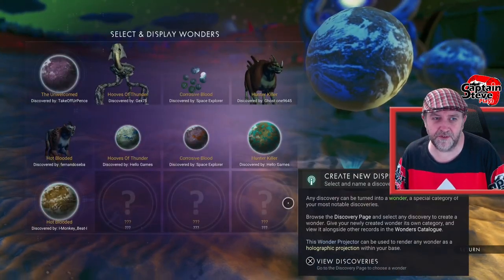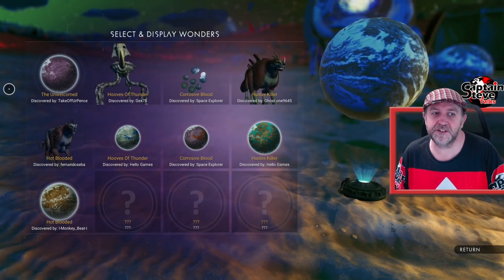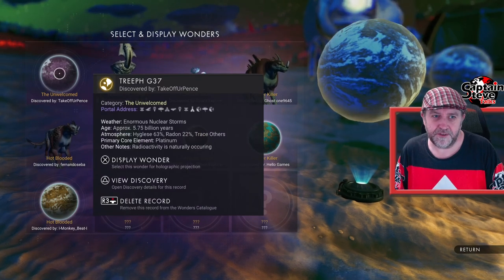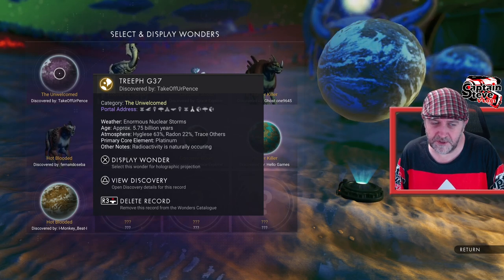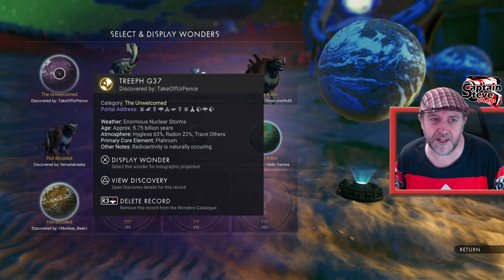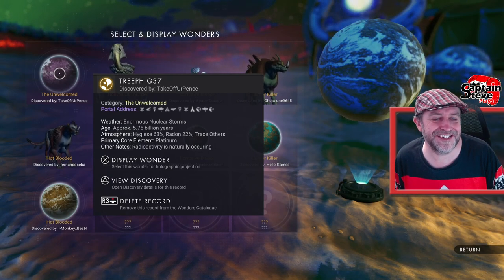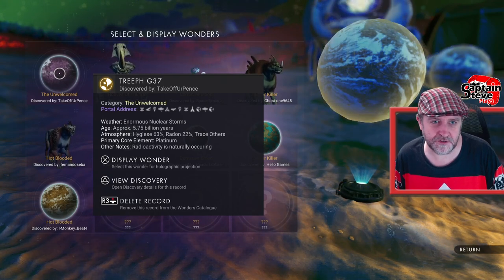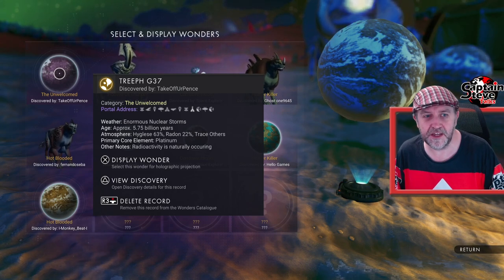First, the Unwelcomed badge is to visit a planet that has some sort of hazards. This is where I managed to do that — there's the portal code for that planet. All these are inside Eisentam. If you didn't realize, the expedition takes place in Eisentam, which is galaxy 10. As long as you're in the expedition, these portal codes should work, as long as you don't dilly-dally onto another galaxy.